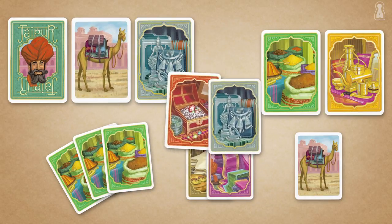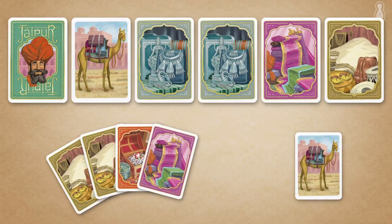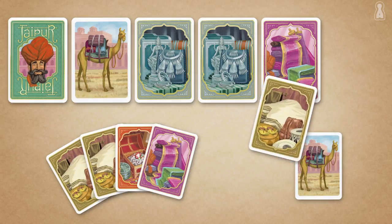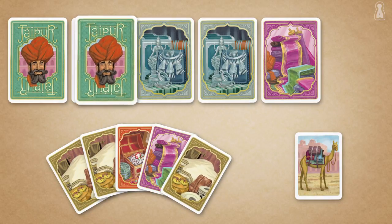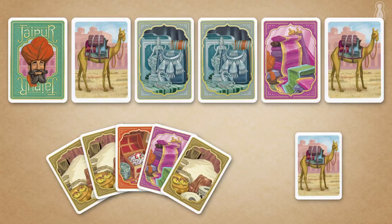In any case, a player must exchange the taken goods with different goods. Second, if the player decides to only take one card from the market, the player keeps all of his or her cards as well as all of the camels but simply replaces the good with a card blindly drawn from the draw pile. In doing so, the player never really knows what new good he or she is adding to the market for the opponent to grab next turn.